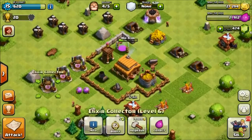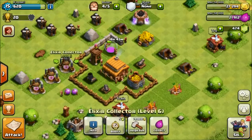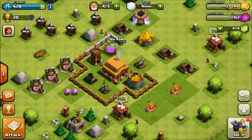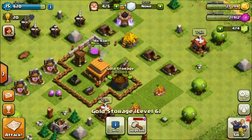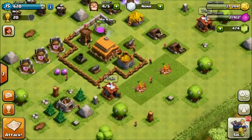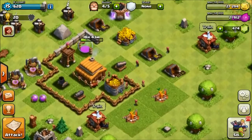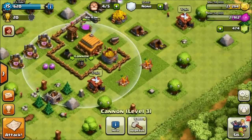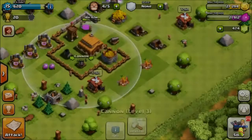Everything ended up getting to level 6 — at least my gold mine and my Elixir collectors, all level 6. The gold storage and Elixir storage are level 6 too. I didn't have any more workers to use on anything because everything's pretty much upgraded all the way, except I didn't have enough money to upgrade the cannons yet, but I do now.